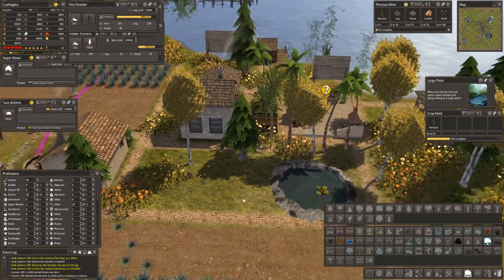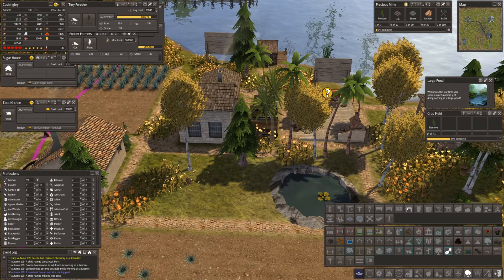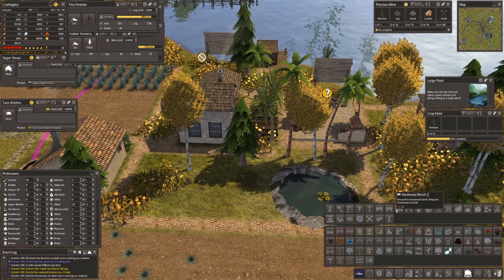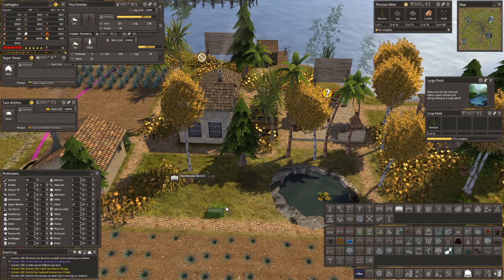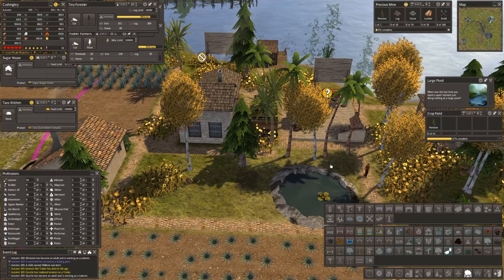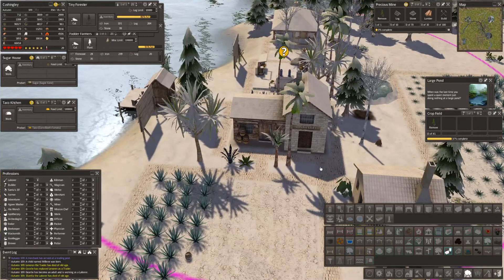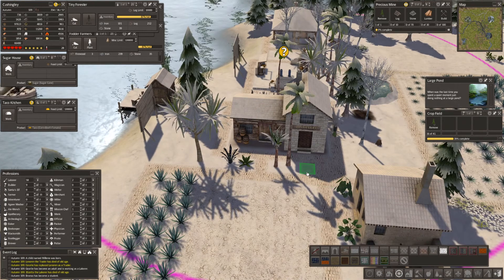I think between the bees and the pond we should have some benches — where are the benches, here we go. That looks great! I get very excited about this sort of thing. I do think though that I need just a little bit of sandstone going up to that door.